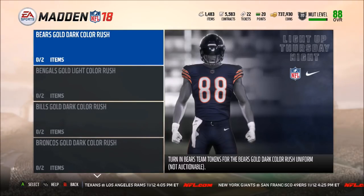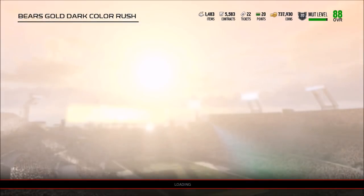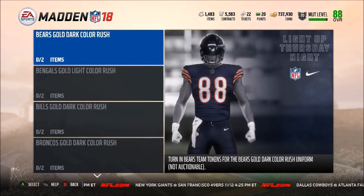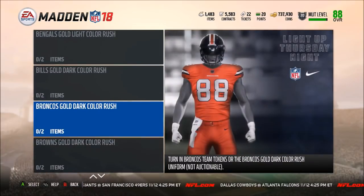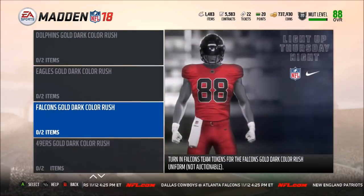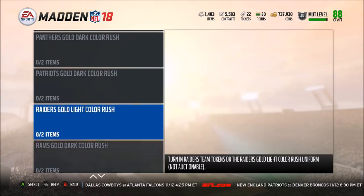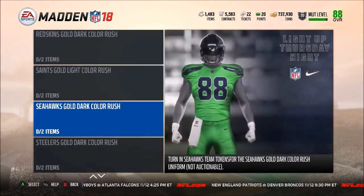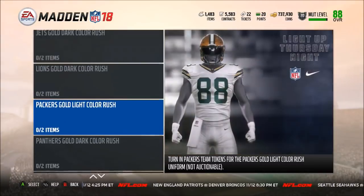We also have the new color rush promo. You need two gold tokens from a team to get the gold color rush uniform. Looking at the elite color rush uniforms — they're really really cool. The Bengals is a great one, the Cowboys look really cool, the Lions might be my favorite, the Panthers are really good, I like the Raiders as well, and the Seahawks with neon green is absolutely disgusting. Since it's only two gold tokens it's not too bad.